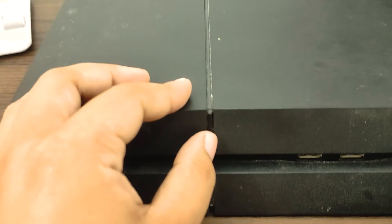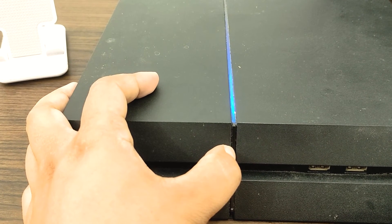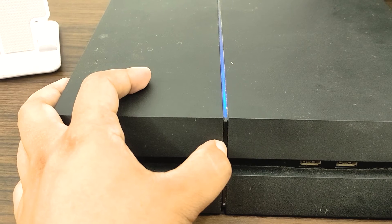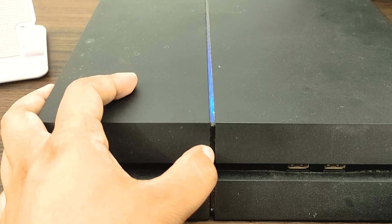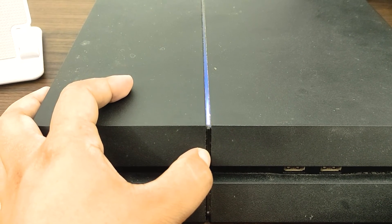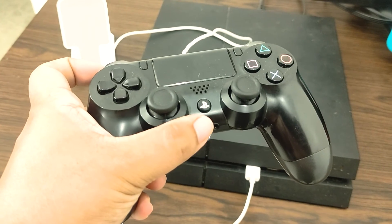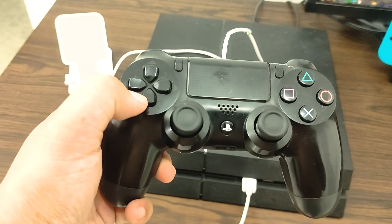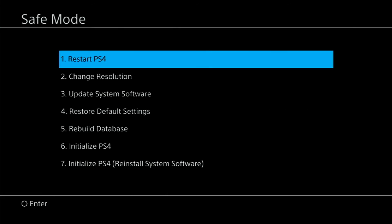Turn the PS4 off completely. Once the console is fully off, press and hold the power button on the PS4 front panel until you hear two beeps. Release the power button after the second beep, which should occur about seven seconds after the first one. Connect your controller to the console using a USB cable, then press the PlayStation button. In the safe mode menu, choose option five: rebuild database.